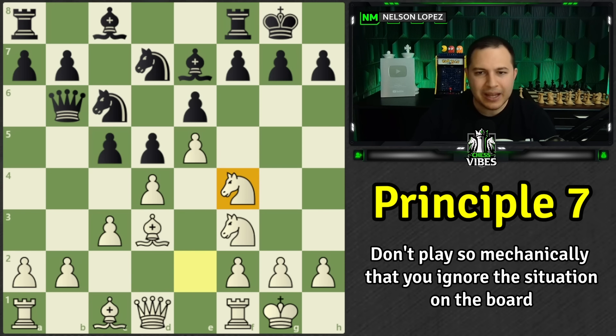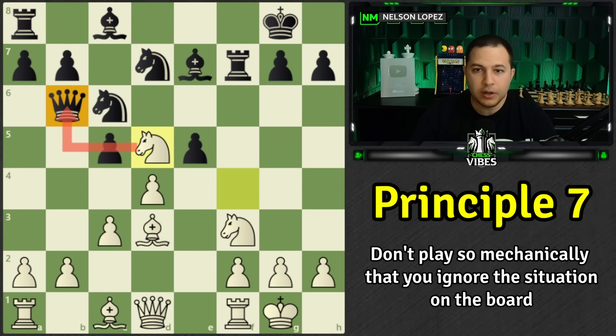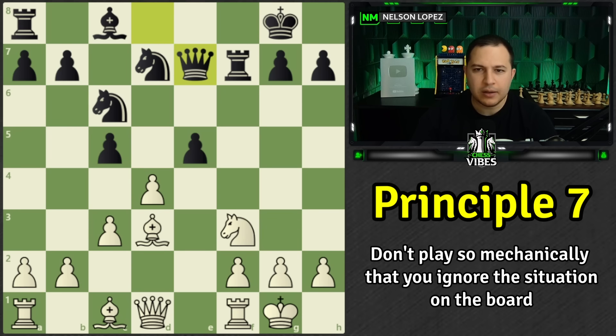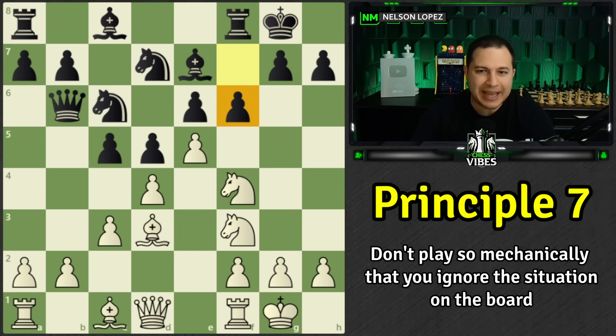White now has a very powerful move: knight to f4. Why is it so powerful? Because it prevents f6. Black could still free their position by playing f6 and busting things open, but if they play f6 now the knight grabs on e6 threatening the rook. If the rook moves, you can jump back threatening a fork; if they try to take, you also have a fork. Black's position falls apart. Knight to f4 stops that counterplay of f6.